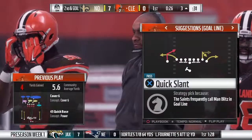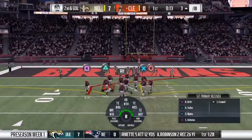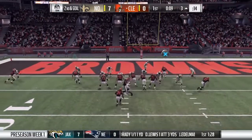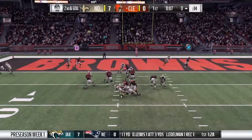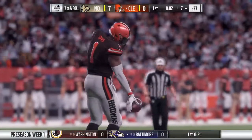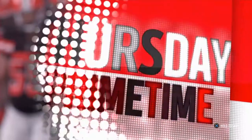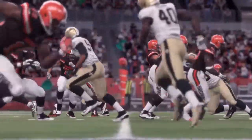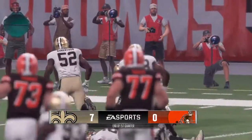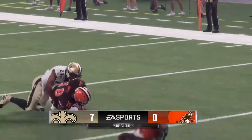Well, it is preseason, so what does it matter? A sack back at the seven — Sheldon Rankins getting in there from his defensive tackle spot to bring him down for a loss of four. One quarter in the books on a Thursday night. Score is seven to nothing Saints. The NFL on EA Sports continues right after this message.